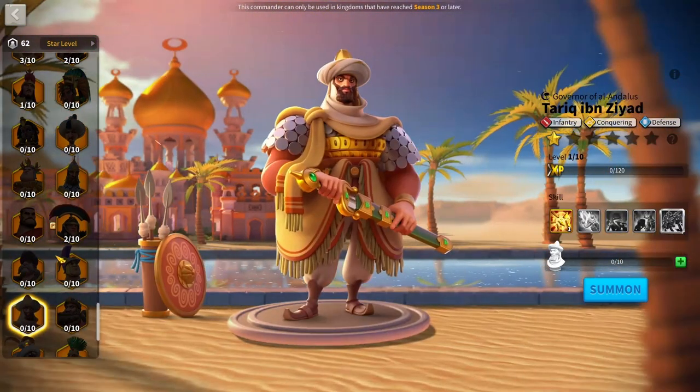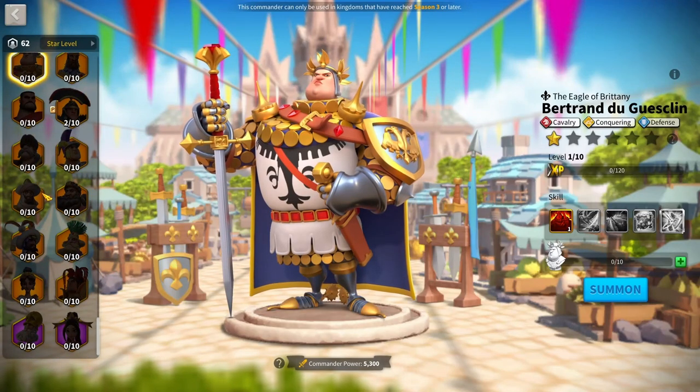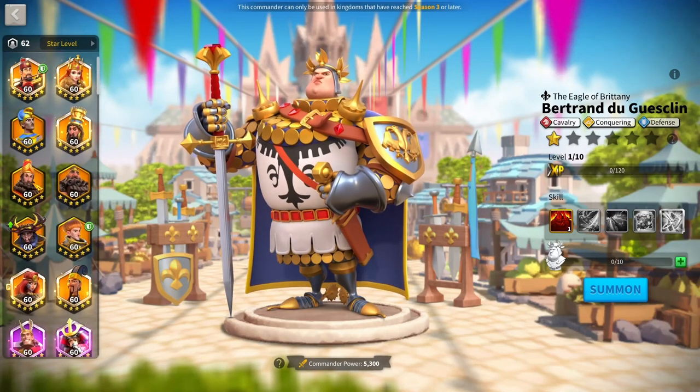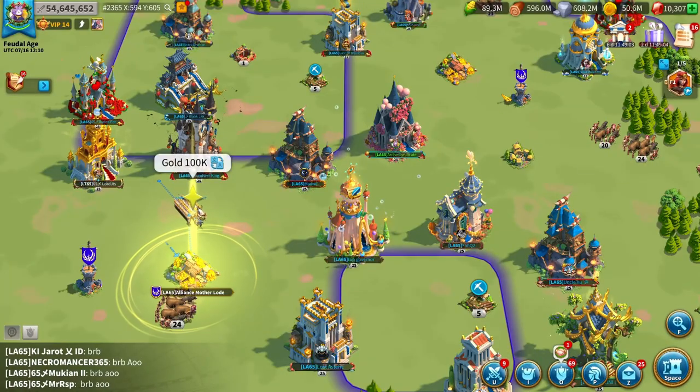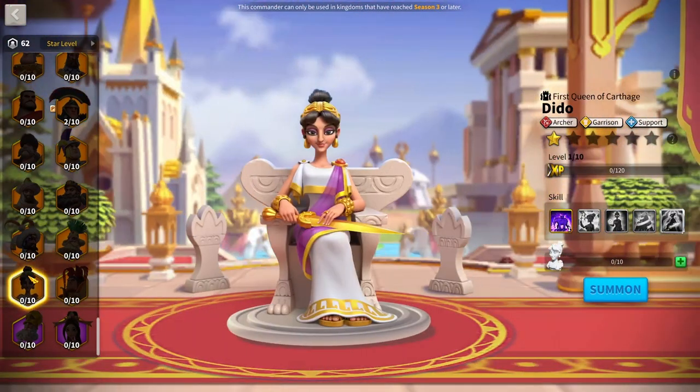There are plenty of rally commanders in the open field meta — Terek, Bertrand, Henry. With garrison, you're investing in commanders that only work in garrison and nowhere else. Also, just like rally commanders, garrison commanders get replaced really quickly — but unlike rallies, they can't be used on the field. So once a garrison commander is replaced, they're done for.